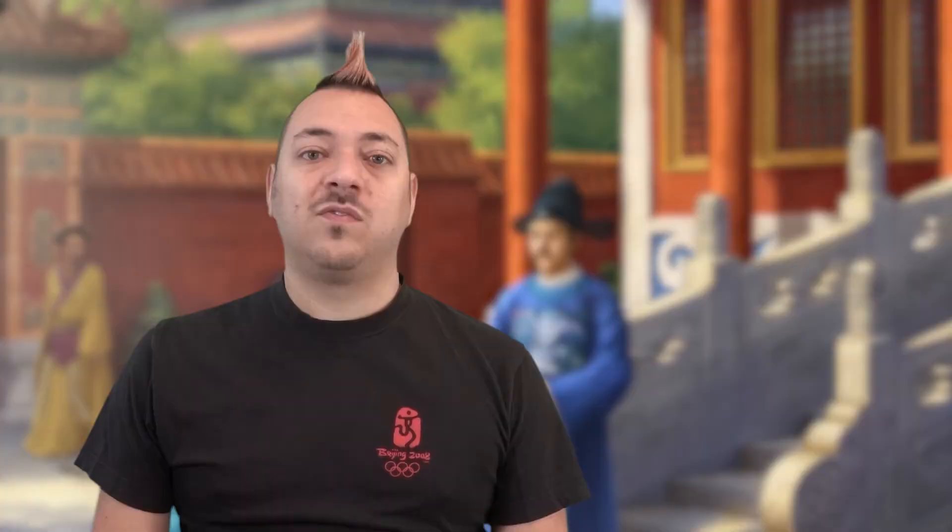Remove any player's victory point token if their Envoy hasn't reached the top spot of the Palace — they cannot win. Of the remaining players with victory points, the player with the most points is declared the most influential Chinese family. If there's a tie for victory points, check the Intrigue track to break the tie.